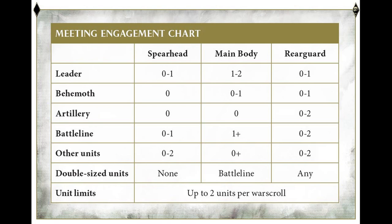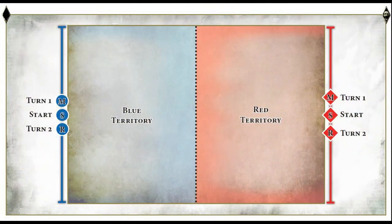Because it's split into three sections, they've had to change up the deployment. Here's an example of how this would be deployed in a Meeting Engagement game. I hope you can see this on your device — you can zoom in. You've got red and blue for you and your opponent.